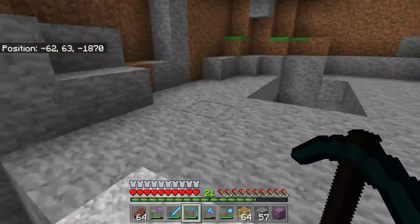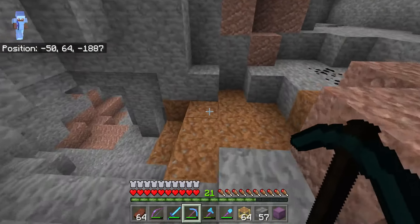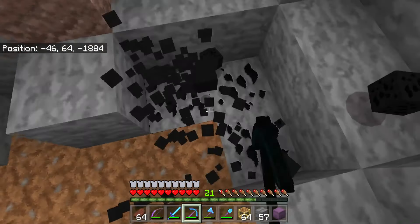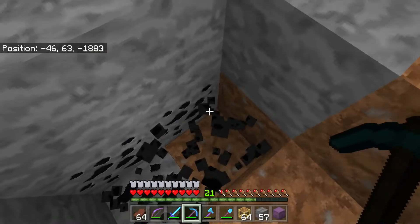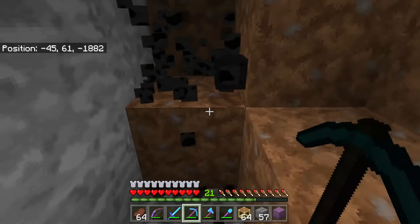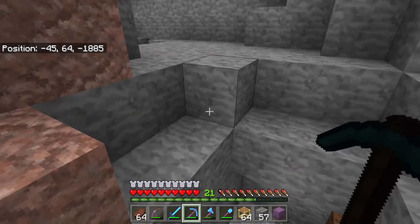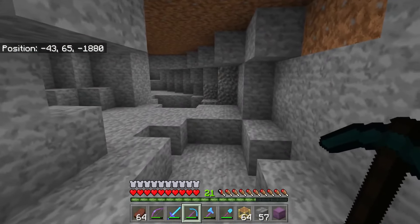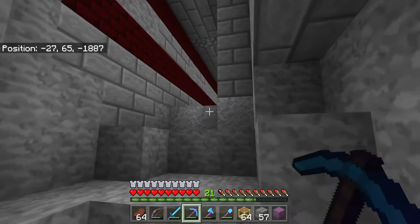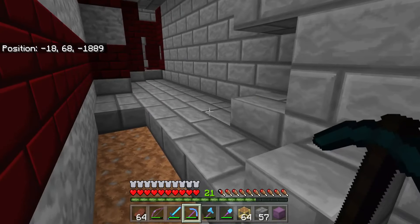Yeah, that's the problem with some of this — there are just a lot of crevices and stuff that go down and there's water. Some of it I don't really have problems with mobs because it's the mushroom island biome, so I'm kind of lucky there. I don't have to worry about some of the mobs, but I do have some mobs sometimes that wash up in the water areas. They'll show up down here. Okay, I'm back up to the front now.